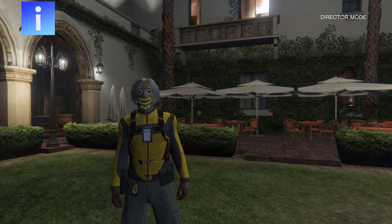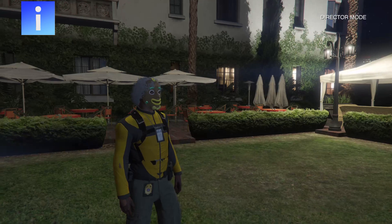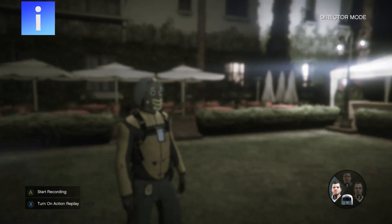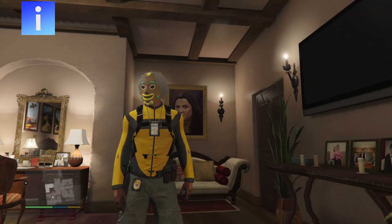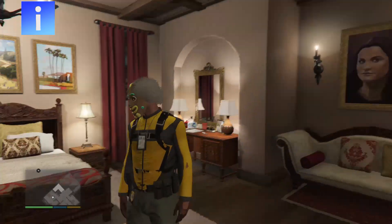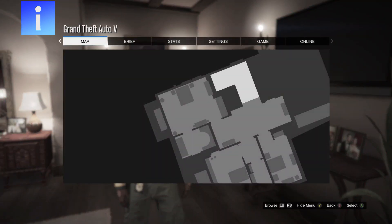Now go into director mode with the outfit that has the gun belt and IAA badge, then select your single player character. When you spawn into single player, you should still have the modded outfit.